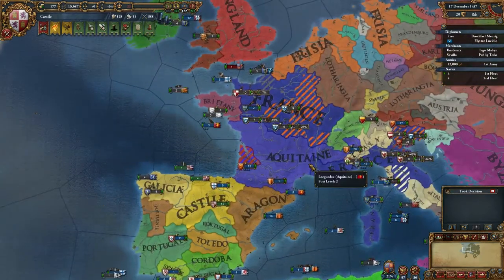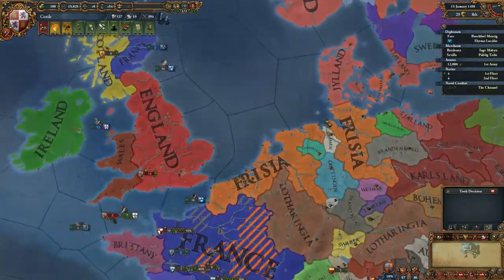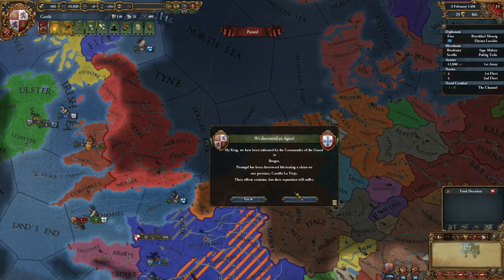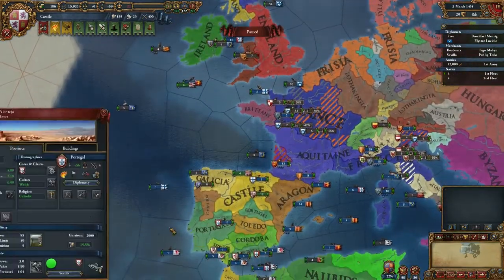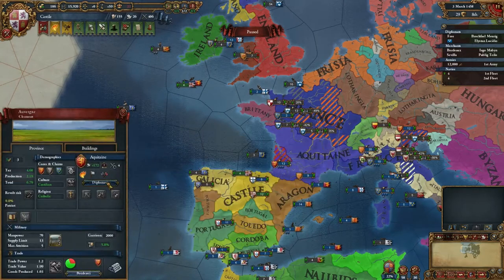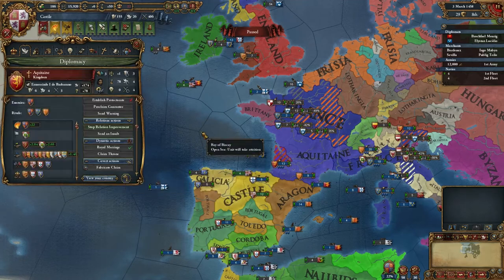50 years of stability. I like that Frisia is winning so many wars — they usually don't do this well. Portugal, stop fabricating, please. My allies are much more powerful than yours, I believe. You're also allied to Aquitaine — I guess I should improve relations with Aquitaine.